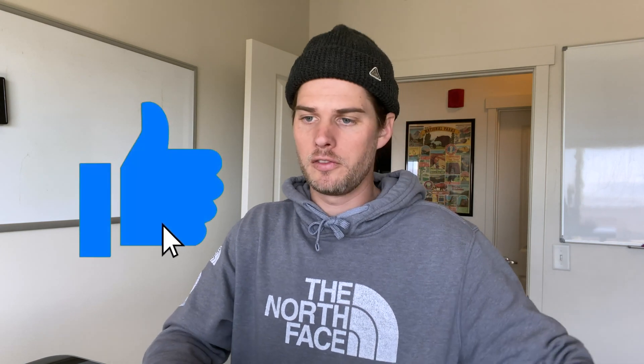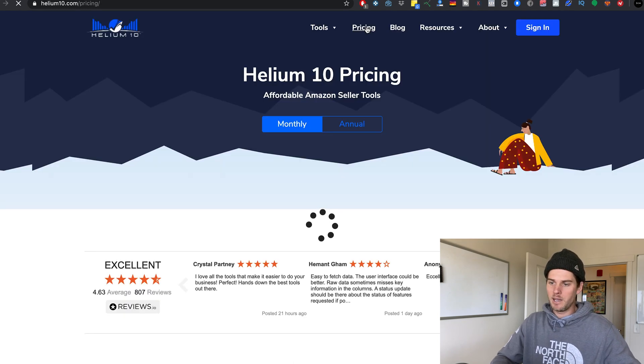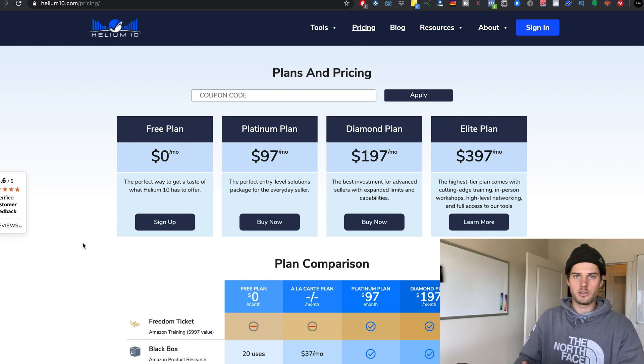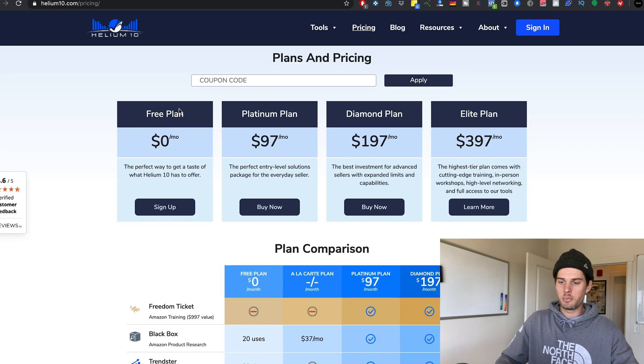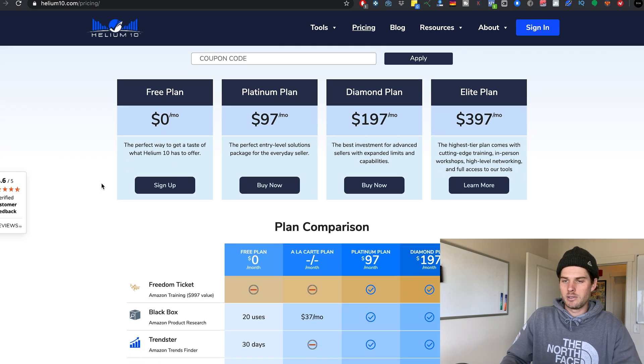I'm here on the homepage of Helium 10. Feel free to poke around if you want to read more about it. I'm just going to jump to the pricing plan. So they've got the free plan, Platinum, Diamond, and Elite. Grab the free plan if you just want to try some stuff out, but by the end of this you'll see that ultimately you just want to grab the Platinum plan — it's totally worth it. The free plan is great because it does allow you to poke around and use the tools to see how they work, and that's free — all you have to do is sign up.